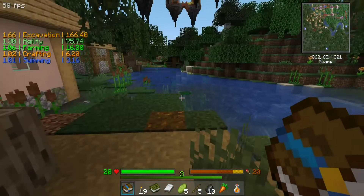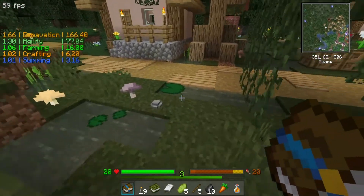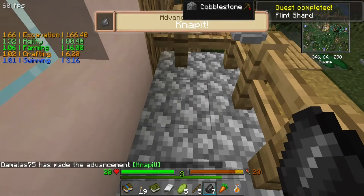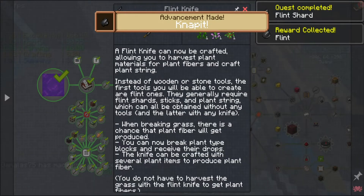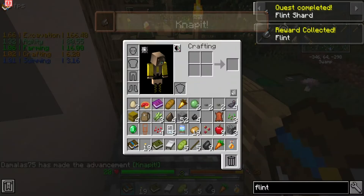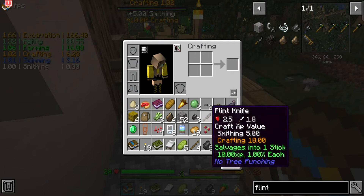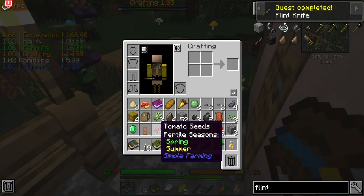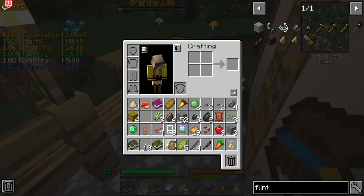I have to nap - oh cobblestone counts right, you can nap on the cobblestone right? I have to make the knife, that's what it is. My inventory is getting a little bit full. Oh I have a backpack already - how do I use it?